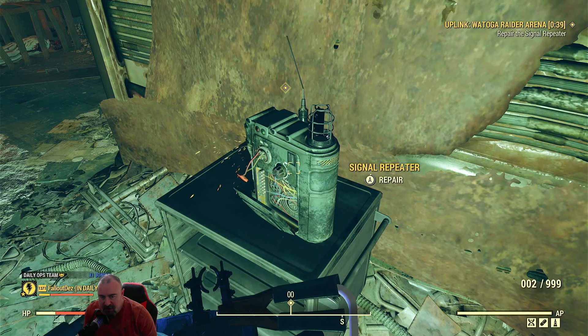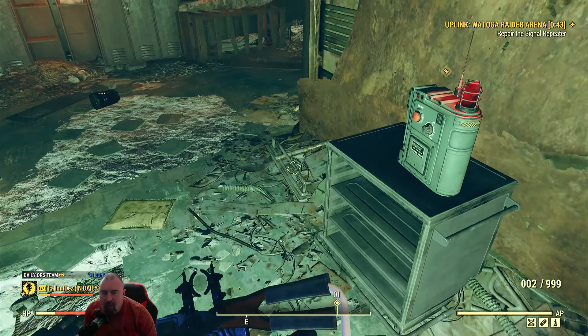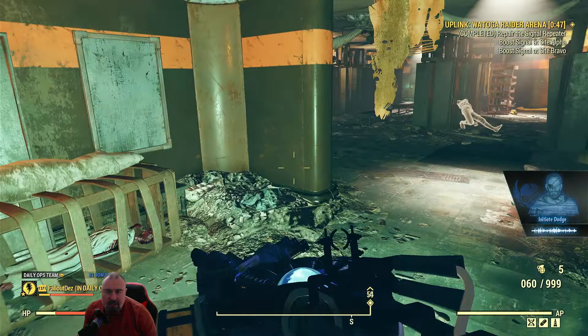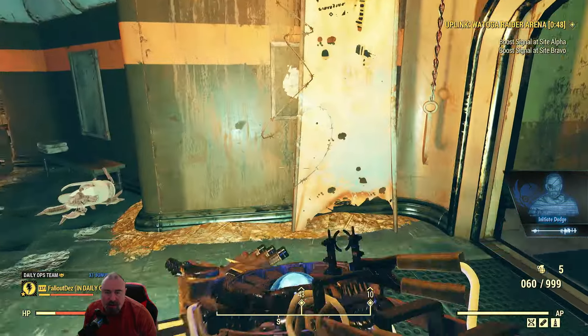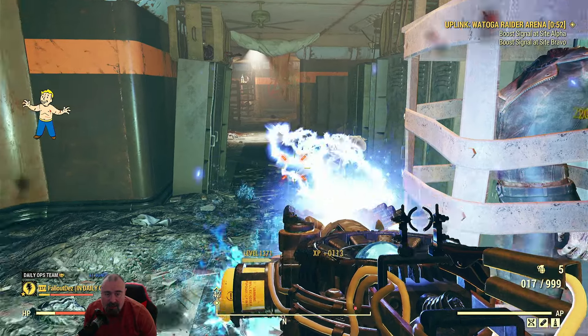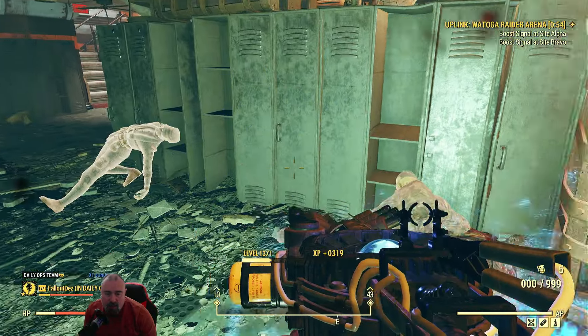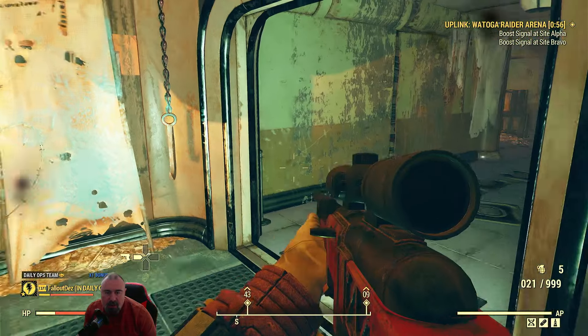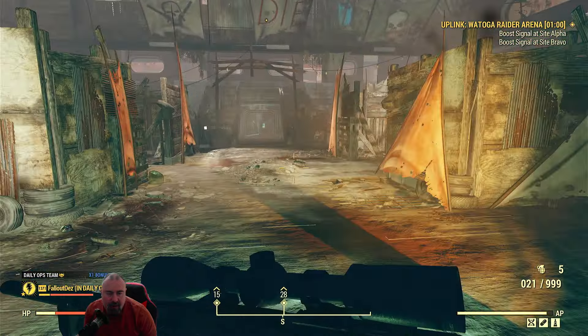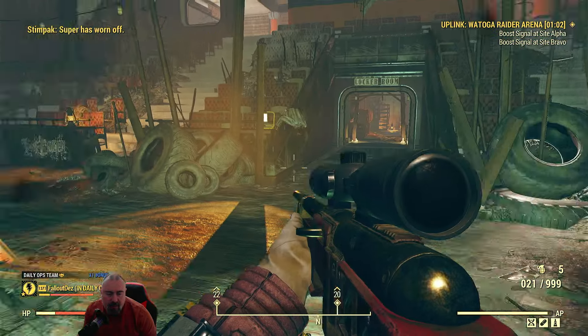I've cleared the enemies first before going to the objective, because if I go straight to it they're going to be killing me and I won't get the full repair done. You can see the difference in using a Tesla weapon - if I can't see the enemies, I can probably spot them using the radar at the bottom.